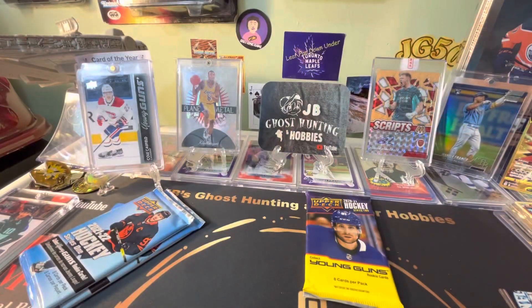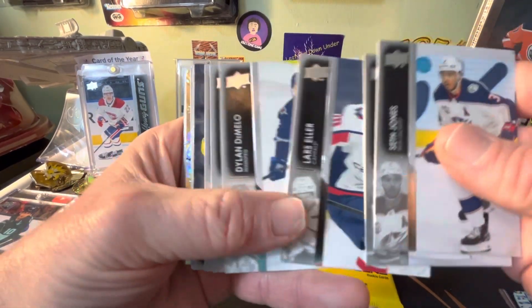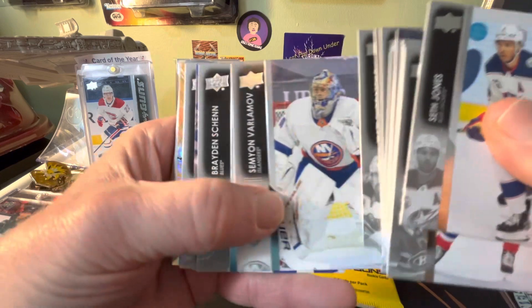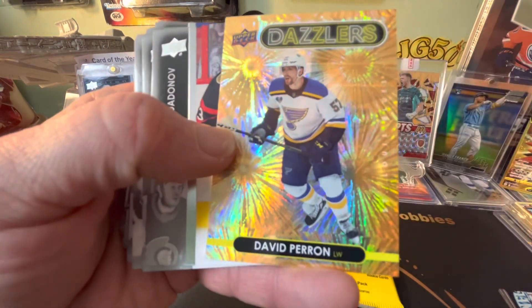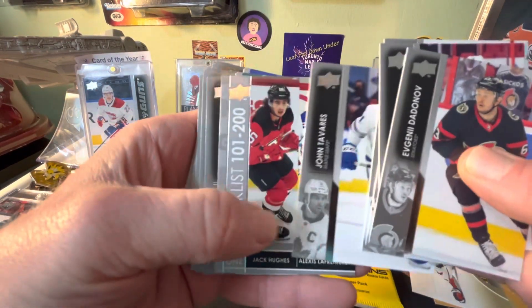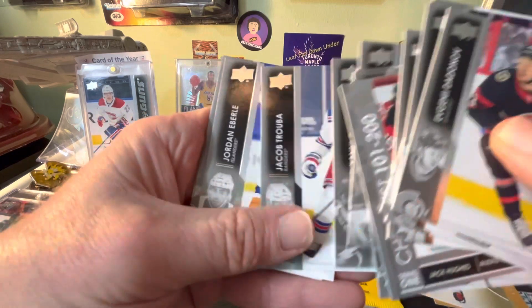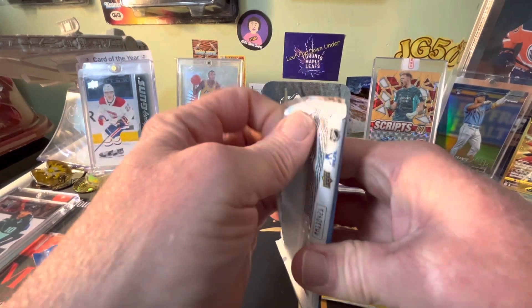Let's see if we got a fat pack here. Oh, it looks like I got a dazzler — oh, canvas henna dazzler. Johnny T, there you go Yuki. All right, nothing earth-shattering. Still only got one Zeghrus, and you know this card ain't worth squat anyway.